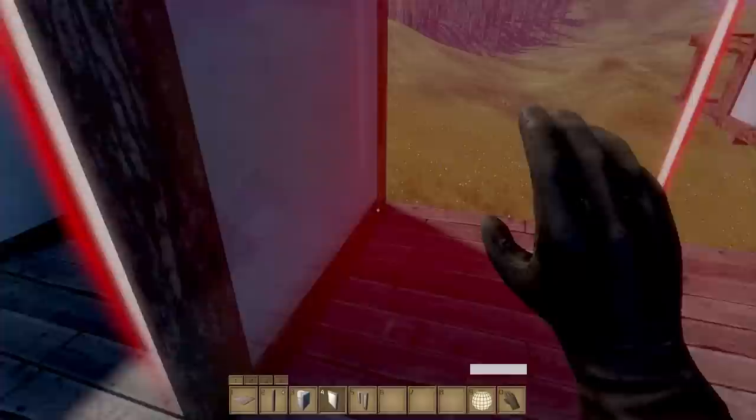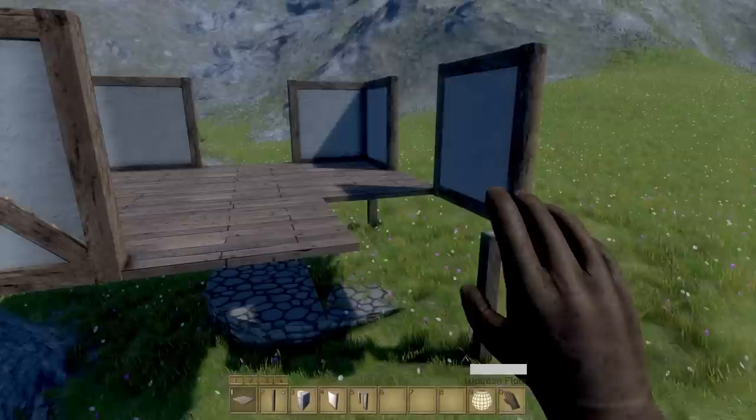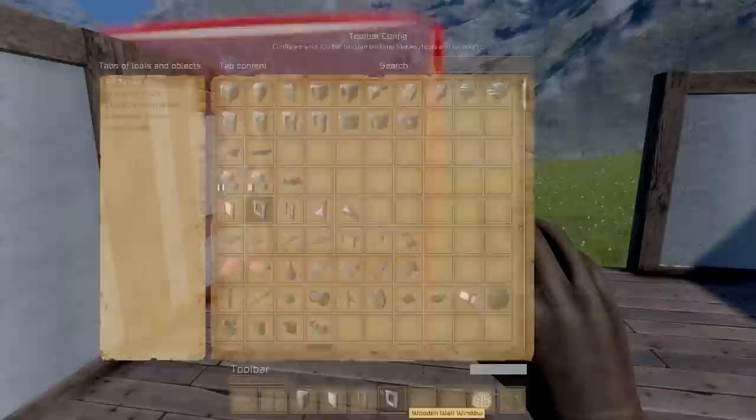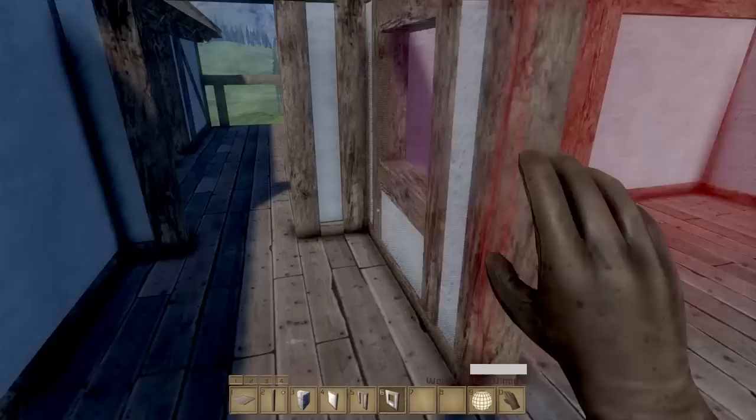Put that right there - that'll be a window, and this will be a wall. So we'll come right over here. I just deleted the flooring. And then we will go ahead and grab some wooden windows here - number six. There we go.